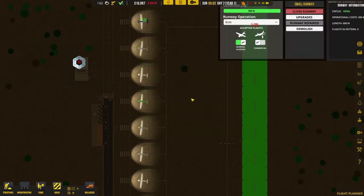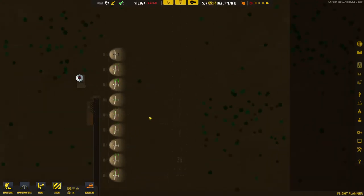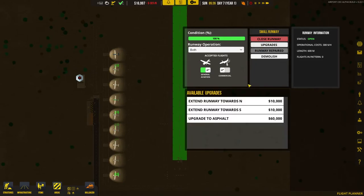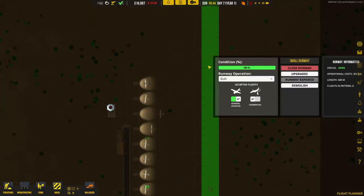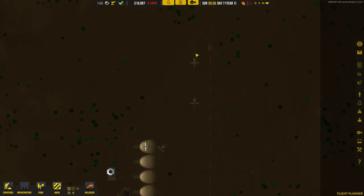Do you know what I might do right now as our big exciting expense? I might tarmac — asphalt — our runway. I'm going to save up 60 grand, which is tedious because we'll have to keep repairing the runway while saving. The runway is kind of self-harming itself in order to get upgraded. I think we get to 60 grand — at about 2,000 an hour, it'll take maybe a day.